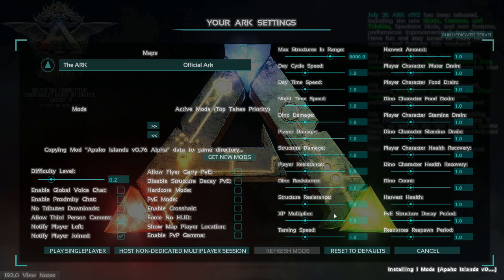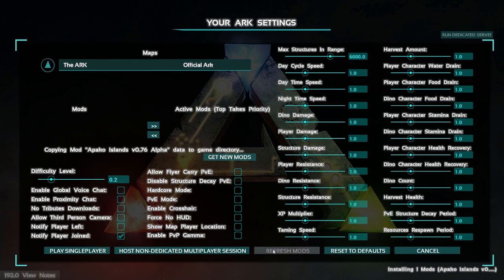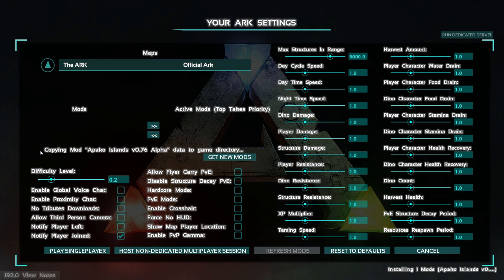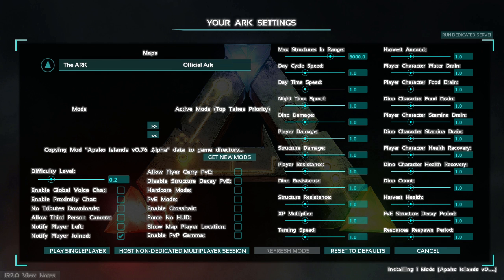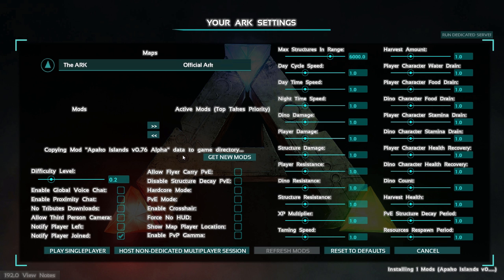You can add mods to a server too. As you can see, already in the bottom right it says 'installing one mod' — that's the Apoco Islands. And as soon as that installs, as you can see it's already copying mod Apoco Islands to the game directory. We're just going to wait for that to download.